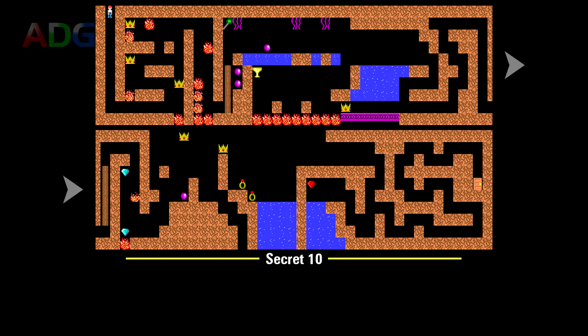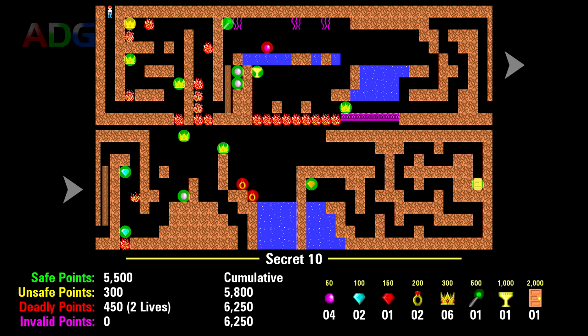Secret Level 10 is a pretty tricky secret level, with a crown that's pixel-precise to pick up without dying, and a few treasures which are impossible to grab without losing a life — two lives in total to grab them all. A safe run through will get you 5,500 points, an extra 300 for the unsafe crown if you go for it, and 450 points for burning two extra lives to grab the deadly items.